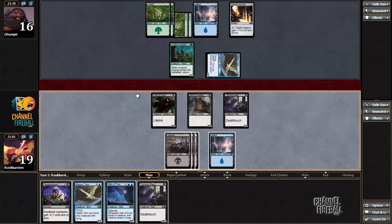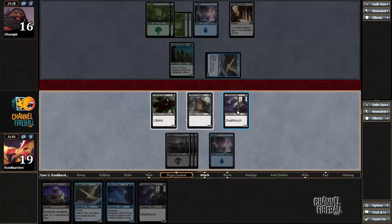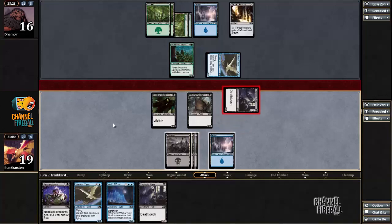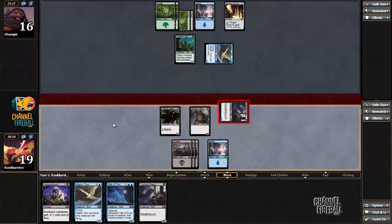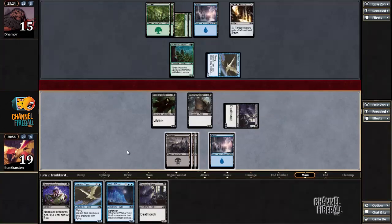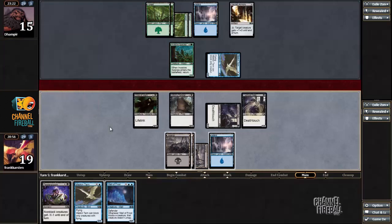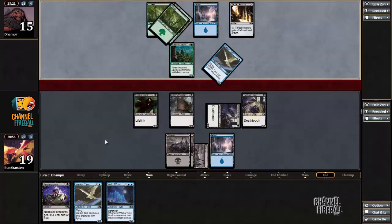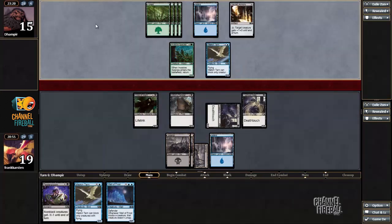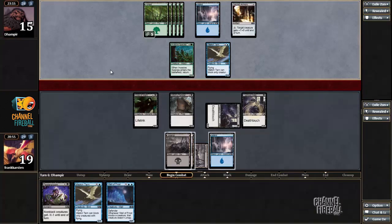Alternatively, I can hold off on Faster Gloom for another turn until he taps out and doesn't have Peel from Reality up. I'll just attack with Typhoid Reds here because I'm probably okay with just this trade. Yeah, that feels a bit better to me. Just Typhoid Reds. Kaboom! You think you're so smart with your Peel from Reality — nuh-uh, you don't get a chance to use it.